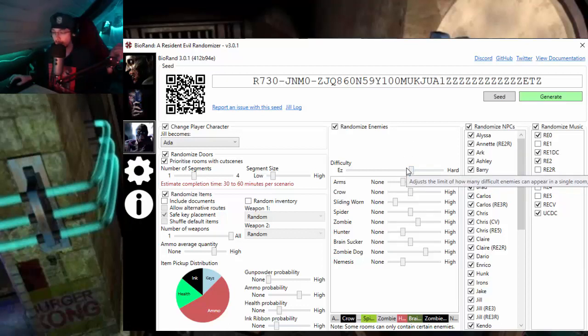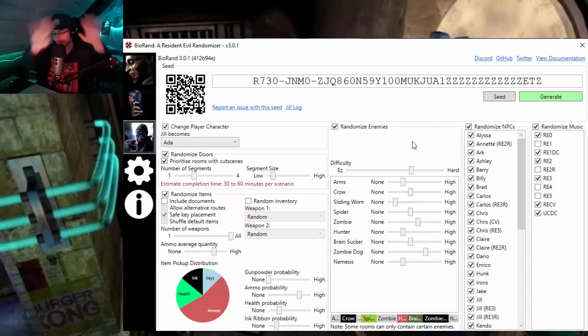You can randomize enemies and adjust their difficulty — making it more easy or more hard. It says: adjust the limit of how many difficult enemies can appear in a single room and the likelihood of them being aggravated. You can completely customize how many arms, crows, sliding worms, spiders, zombies, hunters, brain suckers, zombie dogs, and Nemeses appear. There's also a graph at the bottom showing the likelihood of specific enemies when you adjust the slider, showing how many are more likely to appear in relation to each other. It's absolutely insane how deep this goes.